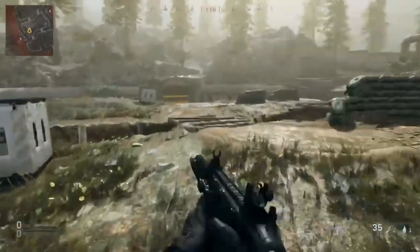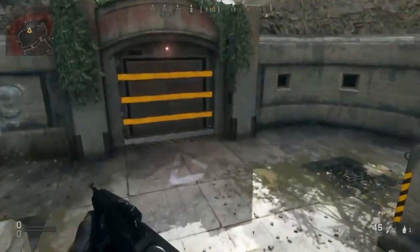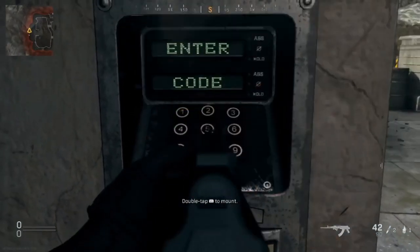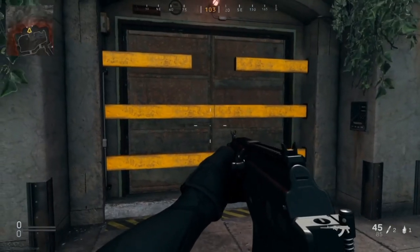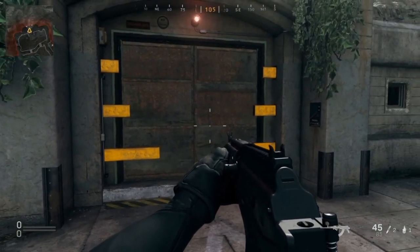A lot of people ask how do you enter them? You can't press buttons — all you have to do is shoot the buttons. You guys actually don't even have to find them now; you can just watch this video, pause it, and then go unlock it yourself. You enter the code and that is going to open the bunker door.